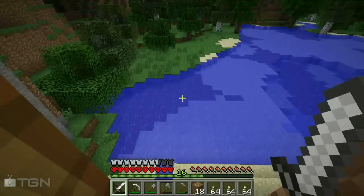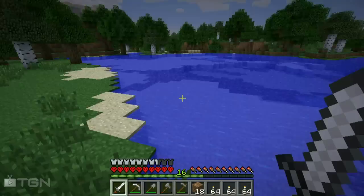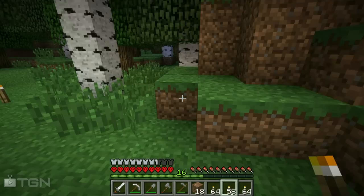We'll just light our way up, close this door, and the sun is going down so we're leaving a little bit late. Off to explore. Sugar cane over there at my house — it's not growing at all. We definitely have to lay down a lot of torches because we have some dense forest here. There are pigs to the left — I'm gonna go get those pigs.